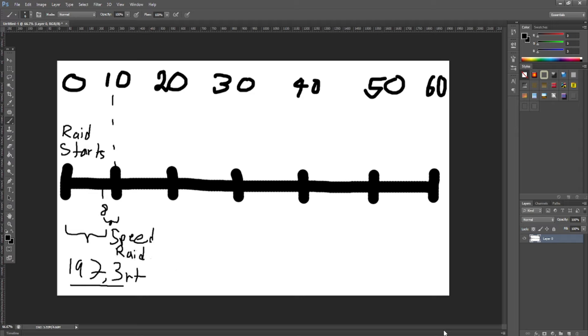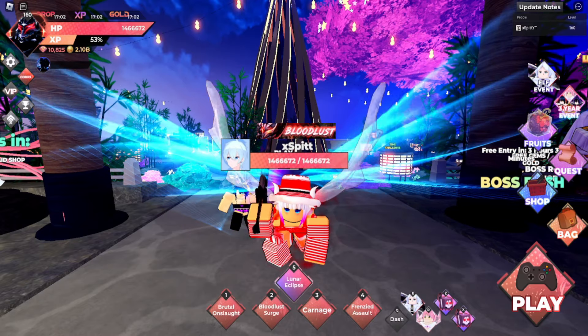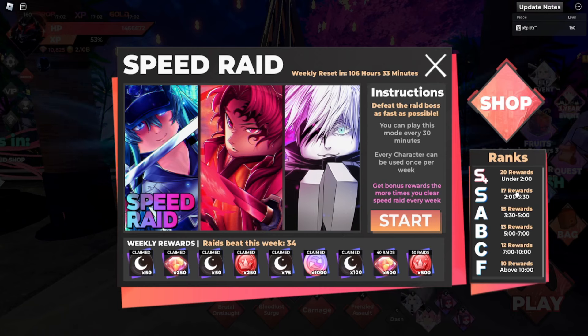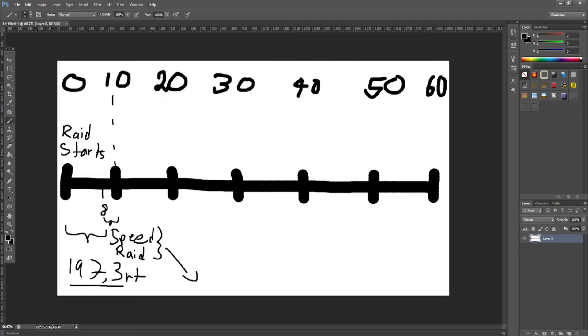After the raid ends, in the 2 minutes before the 10-minute mark, you play speed raid. Speed raid is really good, and the cooldown is now just 30 minutes, so you can play it every 30 minutes. If you finish speed raid under 2 minutes you get 20 rewards. With the same percentage as a raid: 20 × 0.7892 × 5 = 78.92 raid tokens from a speed raid.